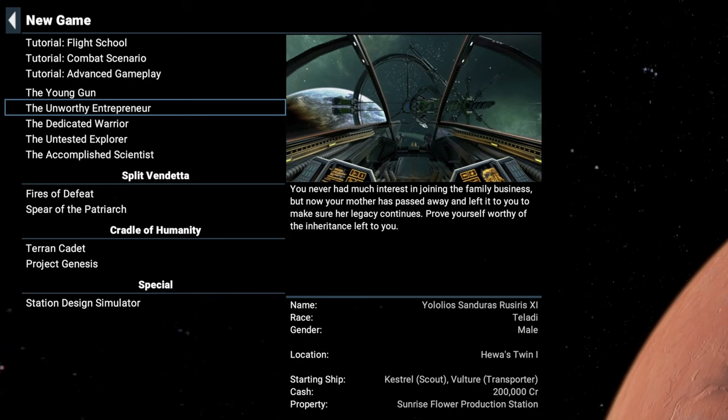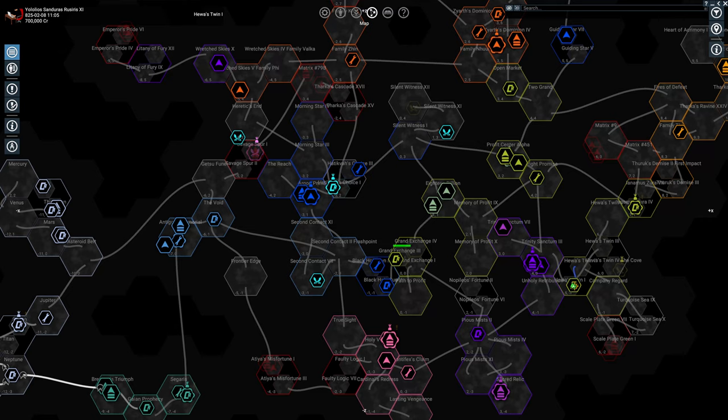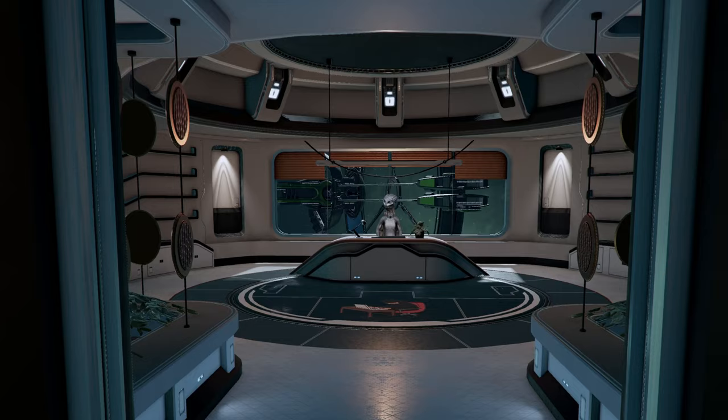The unworthy entrepreneur start gives you a medium trade ship right at the beginning, which gives us a perfect scenario to test this behavior before supply holes begin popping up in the AI logistical chain. I opened up the map, unlocked all the trade subscriptions, and gave myself 700,000 credits, so our trader has everything he needs to get started.